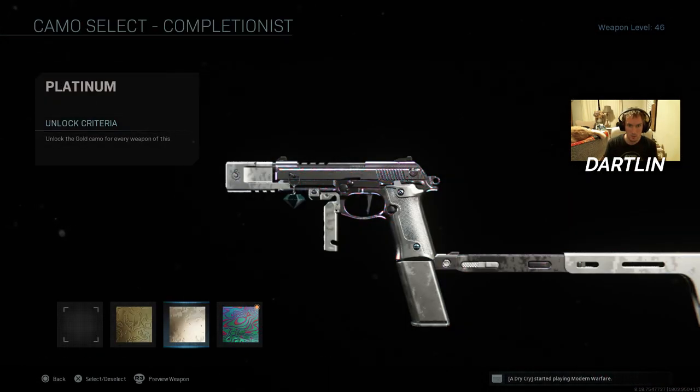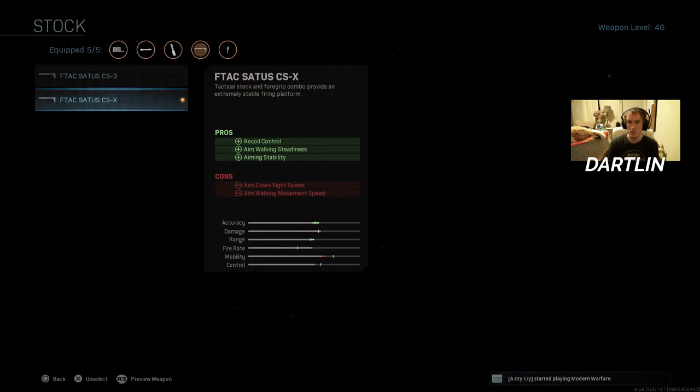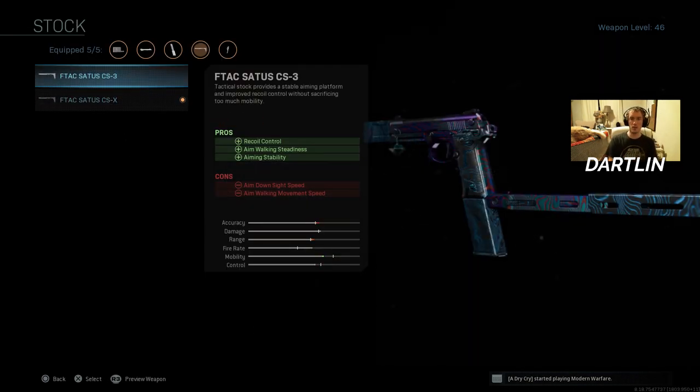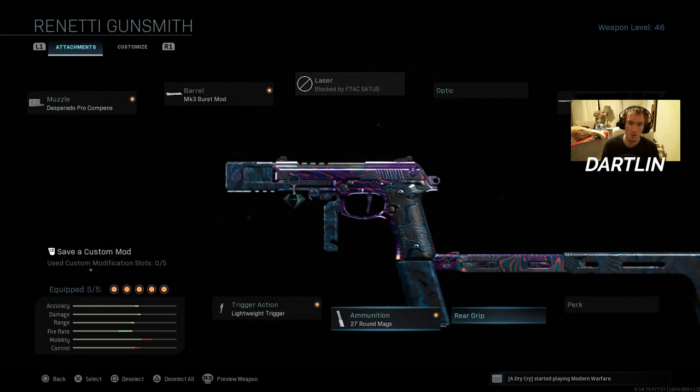So now I got Platinum and Damascus. They look pretty cool on here. I don't really like the look of this stock, but on core game modes where you're going to need more than one burst to kill them usually — unless you hit a headshot — you're going to want to put this stock on it probably.